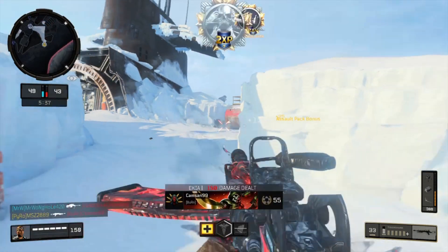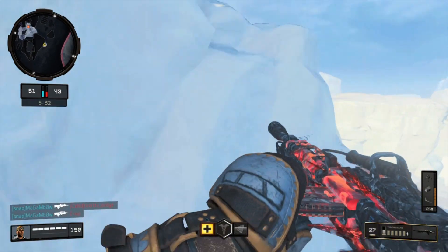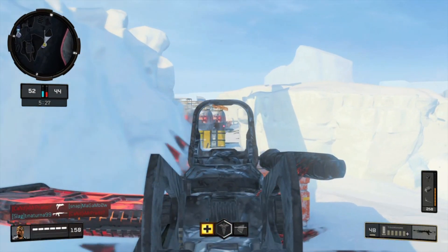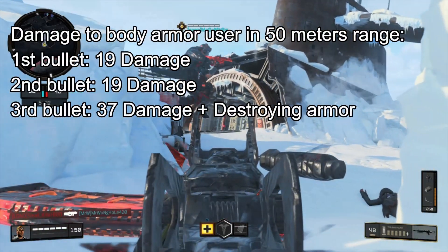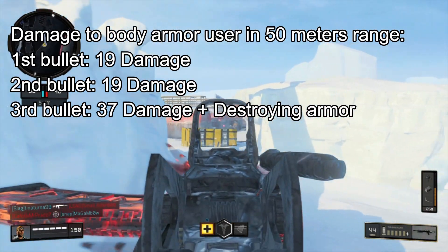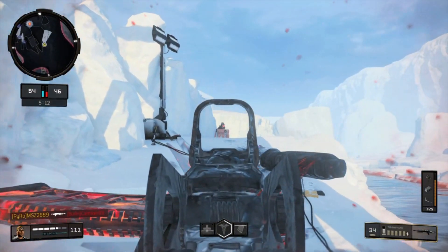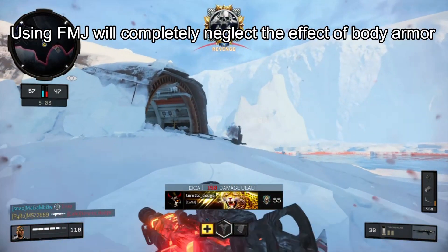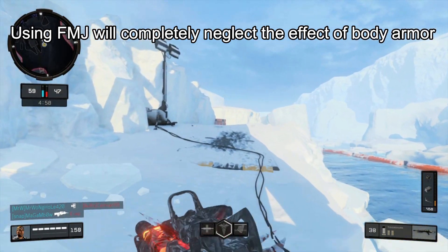What if your enemy is using body armor? Let's assume that you are not using FMJ. If your enemy is within your 50 meter radius and wearing body armor, your first two bullets will deal 19 damage and the third one will destroy the armor and deal 37 damage. So you're going to need 5 shots to kill the enemy. If you are using FMJ, you'll be able to completely destroy the enemy's body armor with your first shot and it will deal 38 damage.